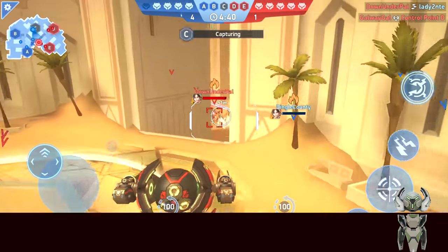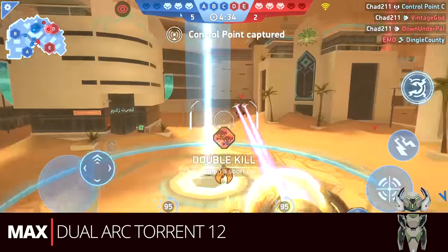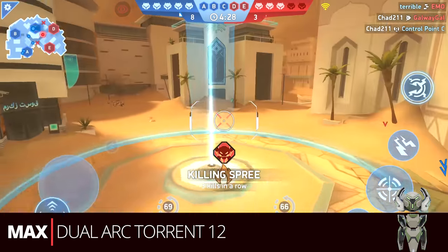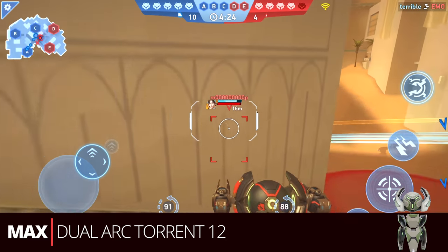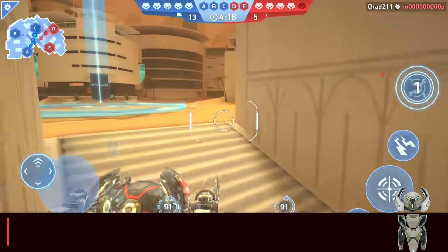Now we have maxed out Surge, and you're going to see a lot of twelve energy builds. The first and most common by far is the dual arc turret twelves. It makes sense — we've talked a lot about arc torrents and Surge is just a really great setup for them, so you take the best arc torrents and put them on him for end game. He's probably the best mech to run them with overall.